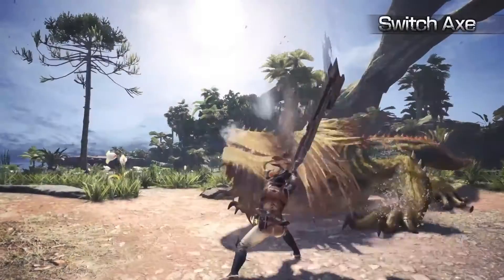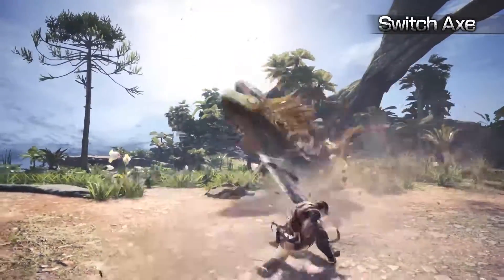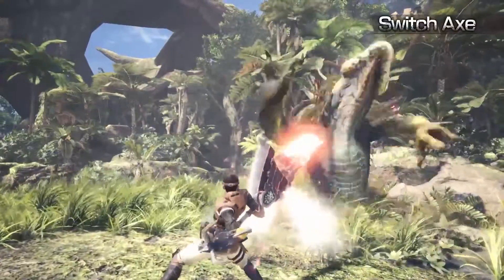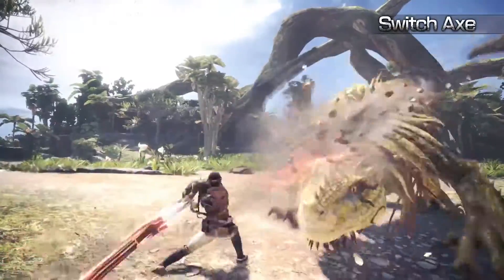Switch Axe. The adaptable Switch Axe can transform between a long-reaching axe and a swift sword. Wreak havoc in Axe Mode and then unleash the sword's element discharge for a devastating blow to your target.